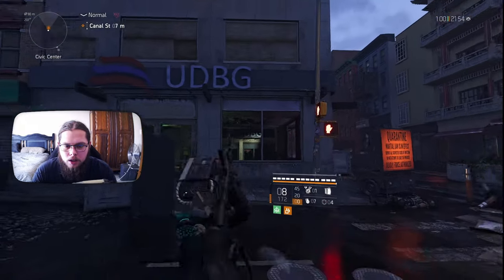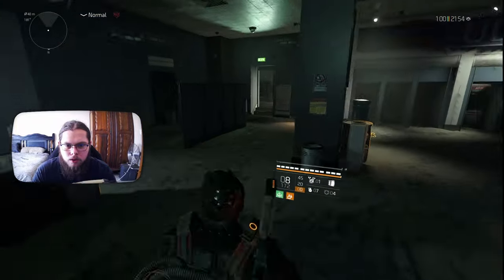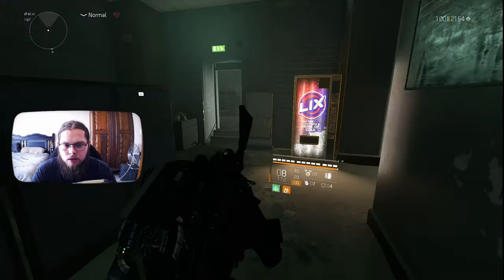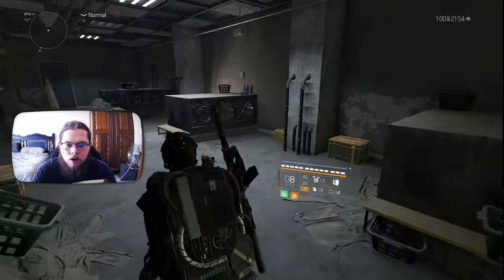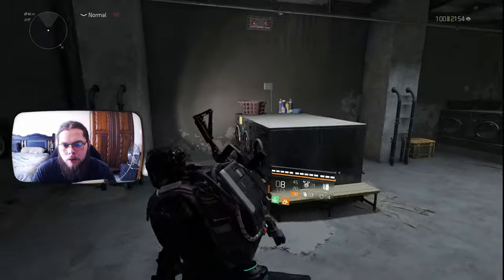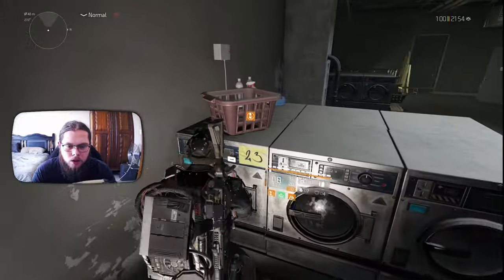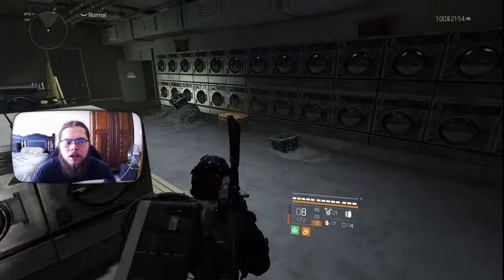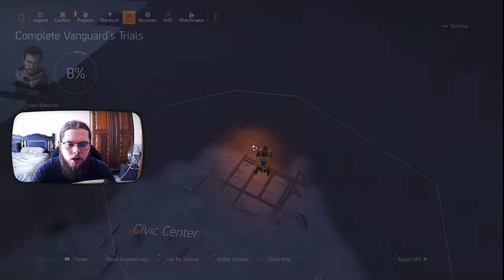Once you get to this little area, hop through the window or open the doors — whichever you want. Take a left and go through here. You are going to find rows of laundry machines. You want to come to the machine that has the 23 on it. Go ahead and interact with it. The lights are going to go kind of dim — that's how you know you are on the right track.